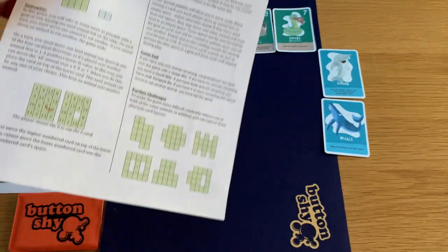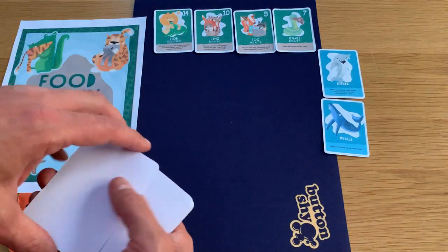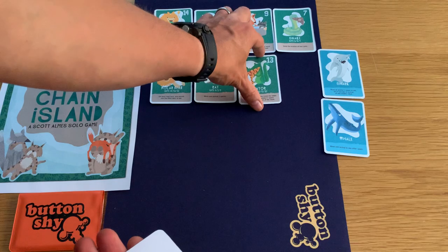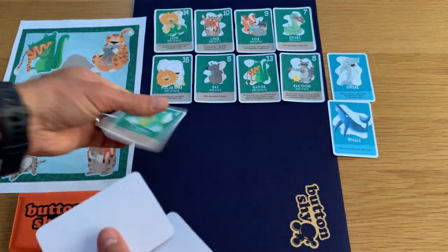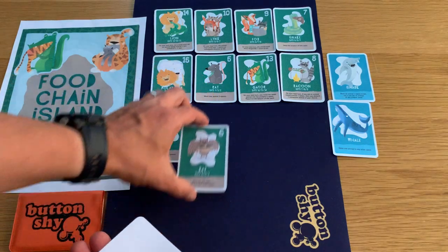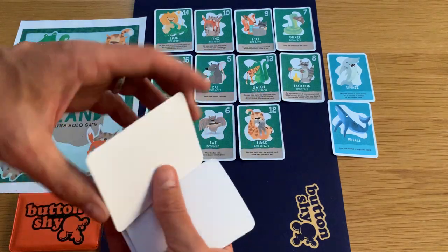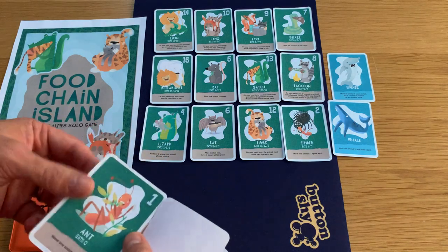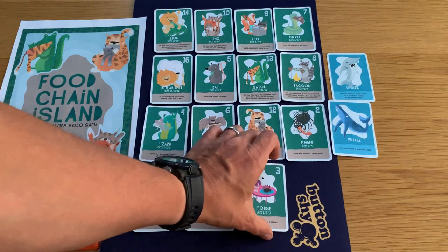These are the standard rules, and this is a mock-up instruction sheet. For further challenges you can create different types of setups. It's not really a beat-your-score game; it's more of a puzzle to solve. They've come up with three win conditions: a great win is if you have only one animal or one stack remaining at the end; a good win is two animals remaining; and if you have three animals remaining you just scrape by. More than three and you lose.